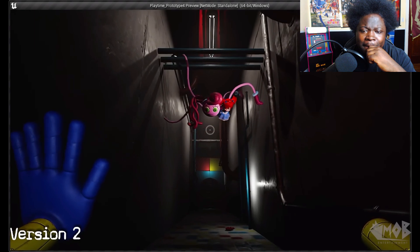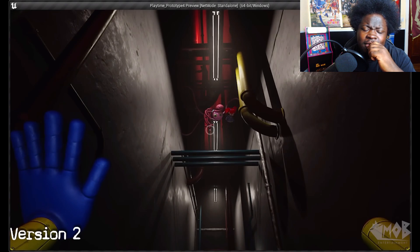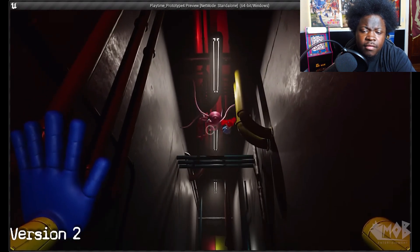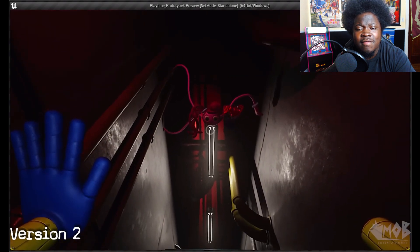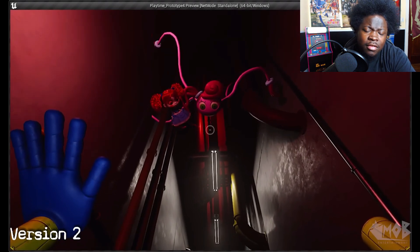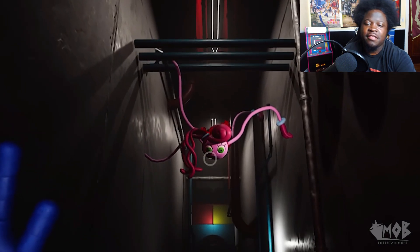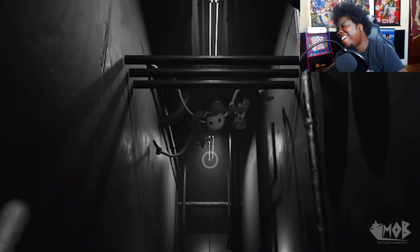In version two, Mommy assumes the player wants Poppy back, saying: 'Finding you two down here was surprising. Always tells Mommy when guests are on their way down. Mommy loves to play games. Do you like to play games? How about you play some games with Mommy? Mommy can just keep little Miss Poppy if you don't want her. But Mommy already knows you'd love to play. Some have lost their way and never found it again, but Mommy won't let that happen to you. Mommy always knows where you are.' This version addressed one of the big issues — Mommy now kidnaps Poppy to give the player a motive to play her games. But then they realized: the player doesn't even need Poppy. So Mommy showing up still didn't affect your current objective.